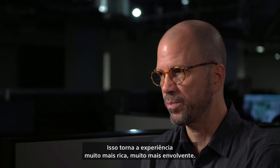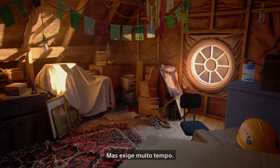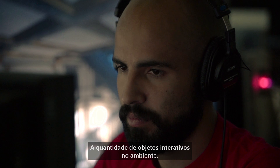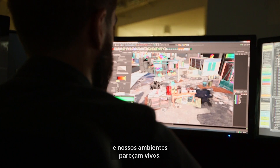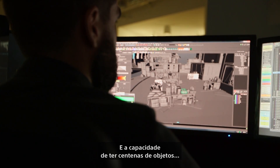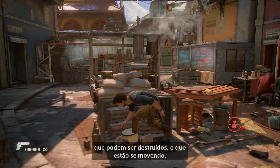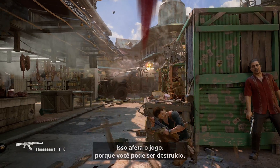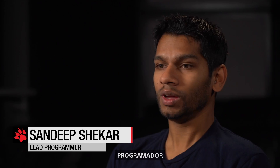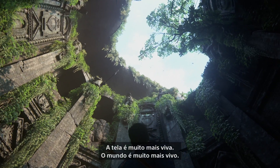It makes a much more rich, immersive experience, but it takes a lot of time. Just the quantity of interactable things in the environment — we really want our jungles and environments to feel alive. Being able to have hundreds and hundreds of objects that can be destructible and moving around impacts gameplay in that your cover can be destroyed, so you have to move around more. Just seeing all this stuff happening — the screen is so much more alive.